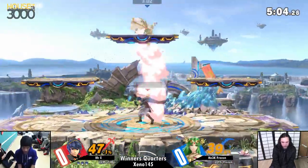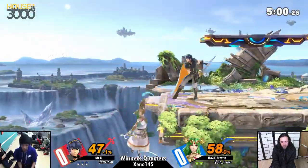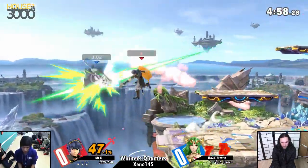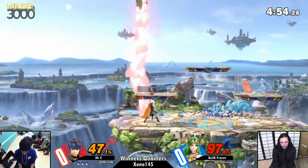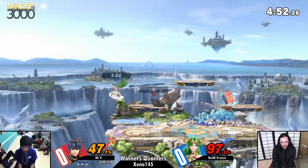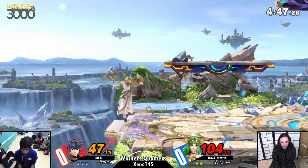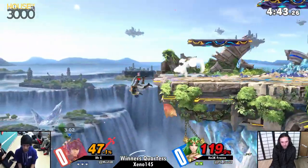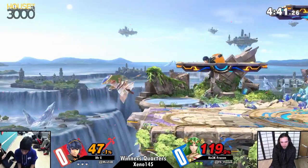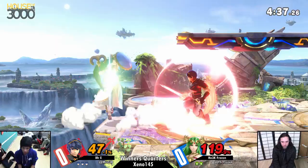EE pretty much lapping in percent right now, continuing to use these disjoints to his advantage. Frozen is having a hard time getting started with anything and is off stage. Up smash — you can punish fair with up smash? I've actually never seen that before. EE with the IRL DI on his up smash — the patented EE lean forward.